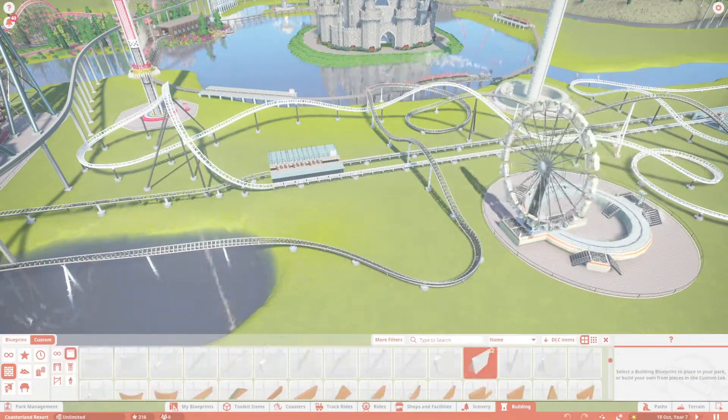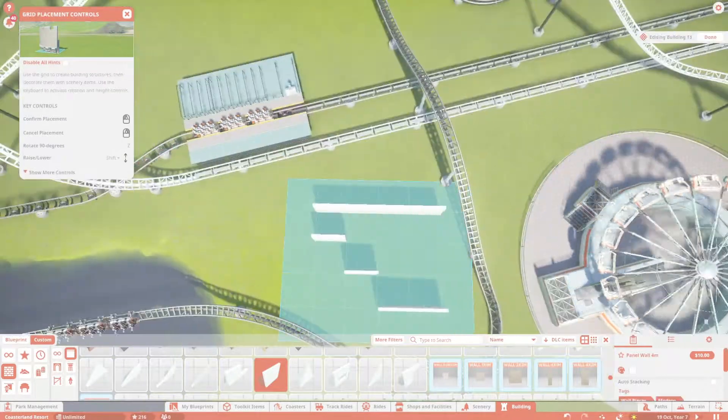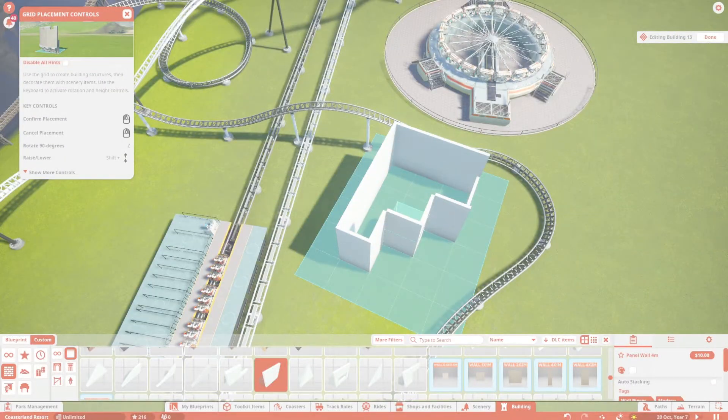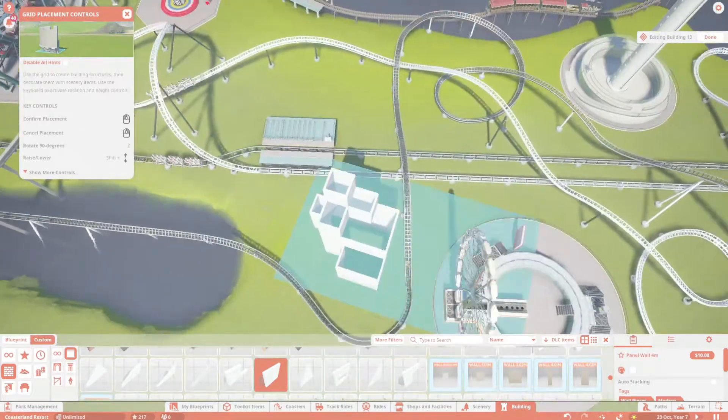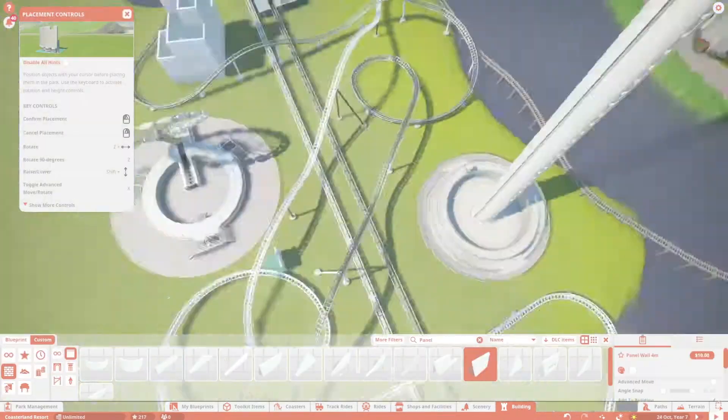Hello and welcome back to another episode of the Planet Coaster Theme Park Coasterland Resort. In this episode we'll be starting off by putting in some building outlines around the area, and I'm also going to explain the theme.